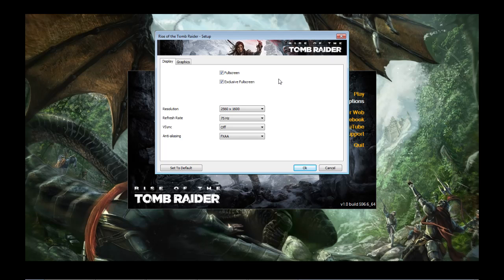Alright guys, I'm going to take you through the settings for Rise of the Tomb Raider real quick on the Launcher menu. You can see the Resolution, Refresh Rate — first limited to my graphics monitor — V-Sync, went down to triple buffered, went to aliasing, SSAA times 4.